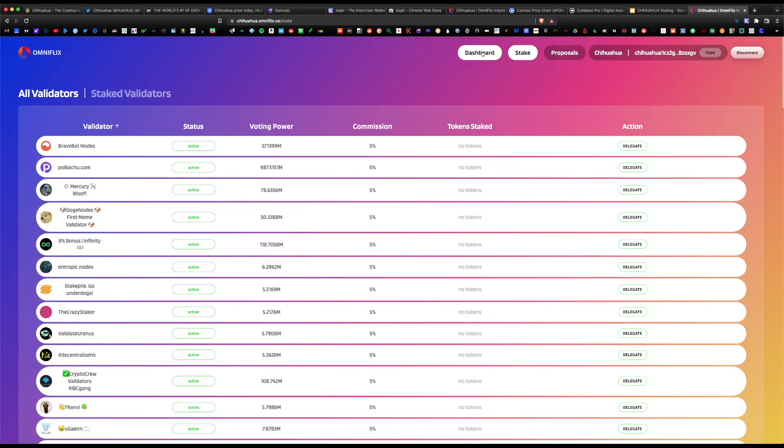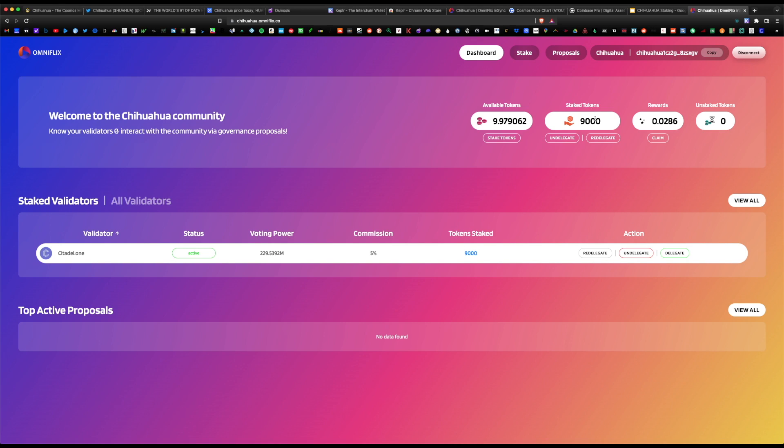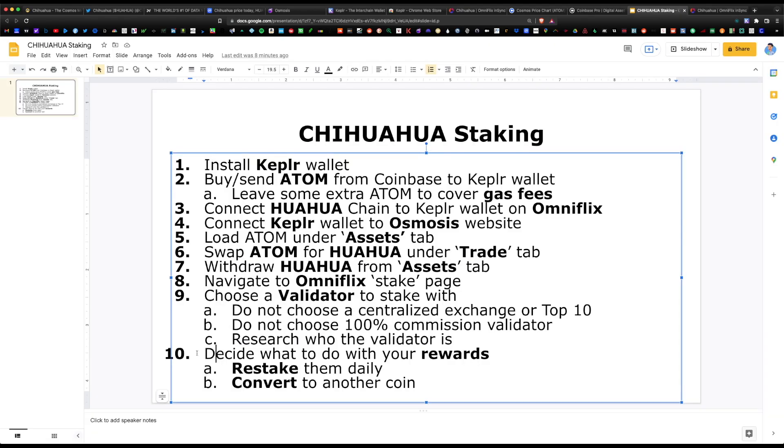Navigating back to the dashboard we see 9,000 staked Chihuahua tokens and pending rewards of 0.02 HUAHUA, with our validator Citadel.One listed. Keep in mind rewards are paid out daily after every successful epoch completion — roughly every couple of minutes you get staking rewards, but I wouldn't recommend checking every minute. You can come back to your validator page and delegate your rewards back into the same delegator to keep your rewards compounding.